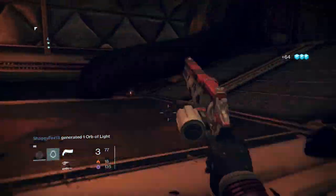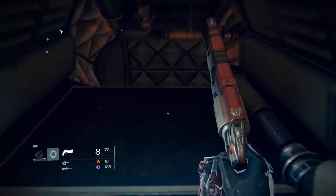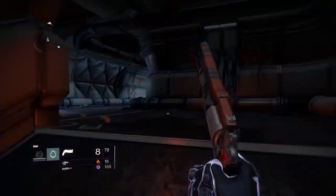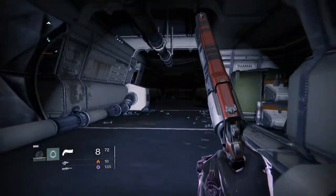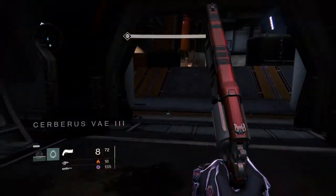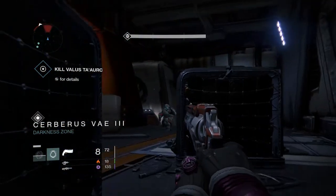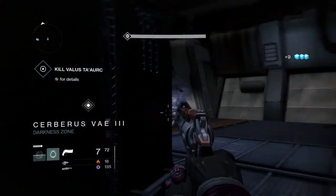My super - I don't know how good it is. Sometimes I destroy with it and sometimes I don't even get a kill. I think the Warlock super and the Titan smash are without question the best, especially in PvP. The golden gun is really good too - I rarely see that anymore.